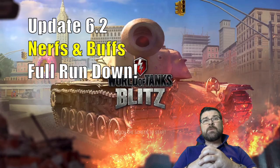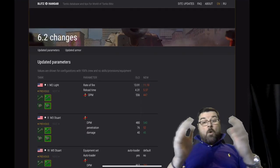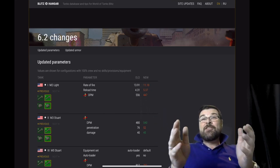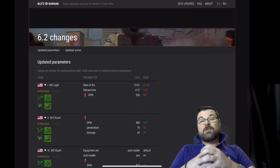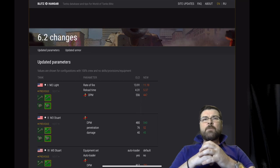We've also got the big talking points, the nerfs and the buffs. Let's get straight into it. We've got the American line tier one, the M2 Light — they've nerfed it. They've nerfed the rate of fire, they've nerfed the reload time, and they've nerfed the DPM.